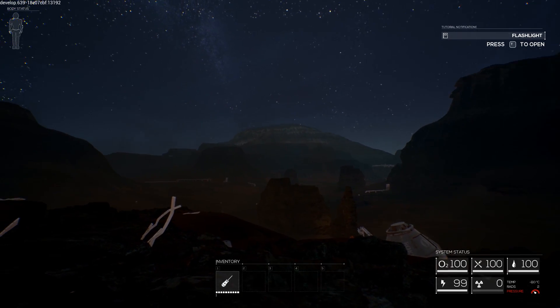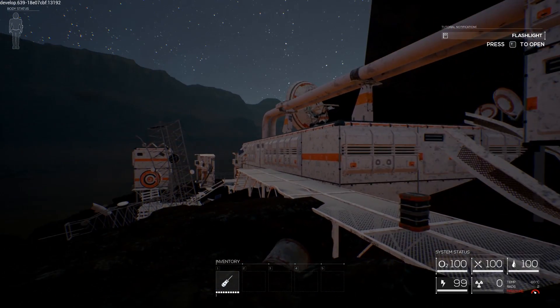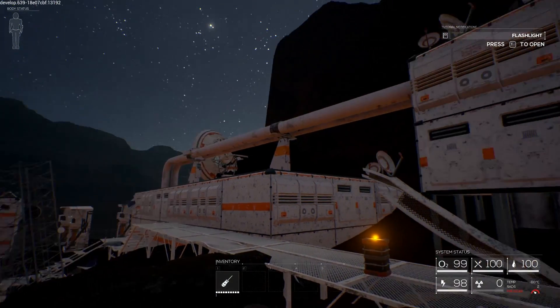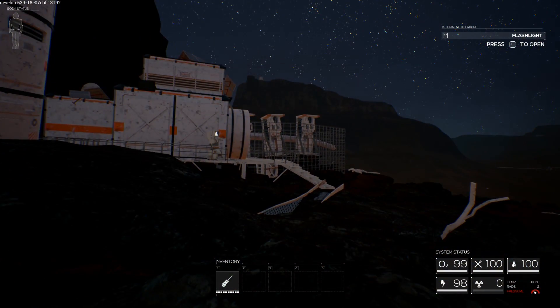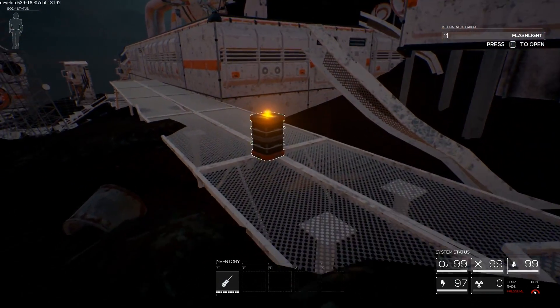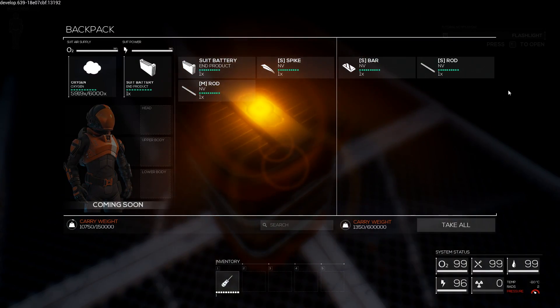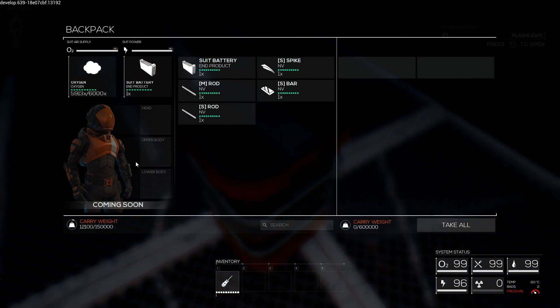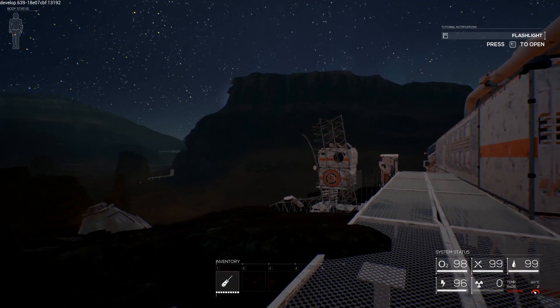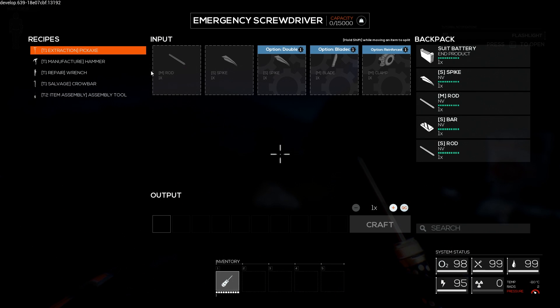Alright, we have spawned in after a short loading screen and it looks like we are around an abandoned Mars base — the wreckage of a Mars base, so to speak. I know a little bit about the game because I've played a little bit. There are crates that you can find here and there and you get materials from them that you can use to craft tools and things like that. We have a basic tool already — a screwdriver. You can left click to melee, so you can stab and shank people with it.